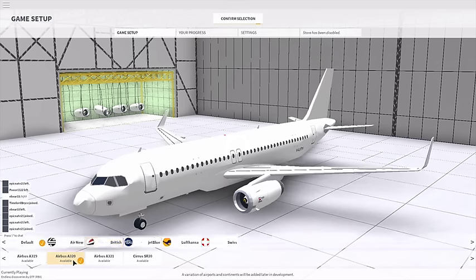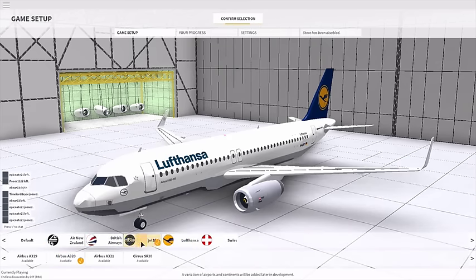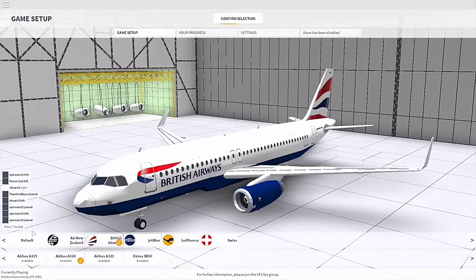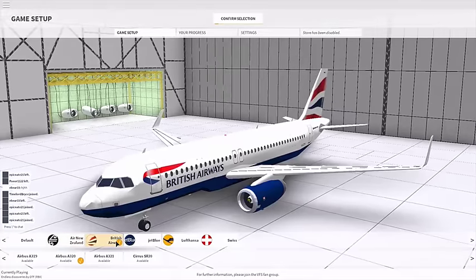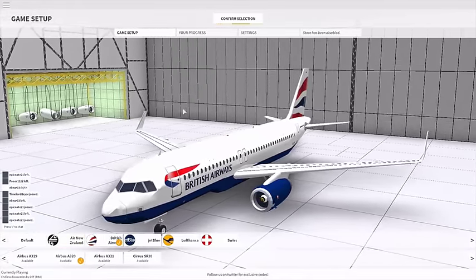So we're going to click Airbus A320. We were going to go with Lufthansa, but I like British Airways, so we're going with British Airways.